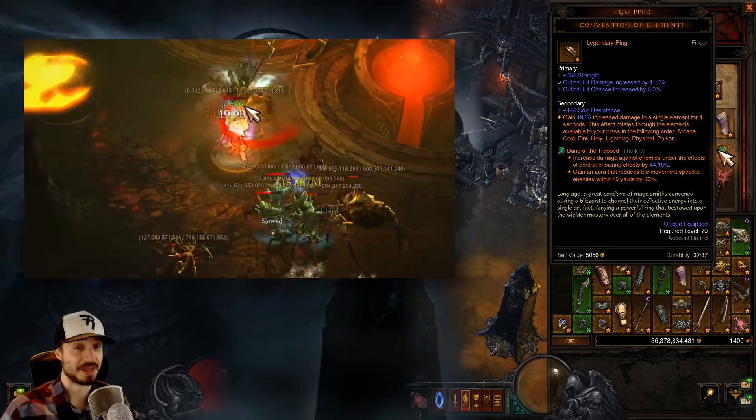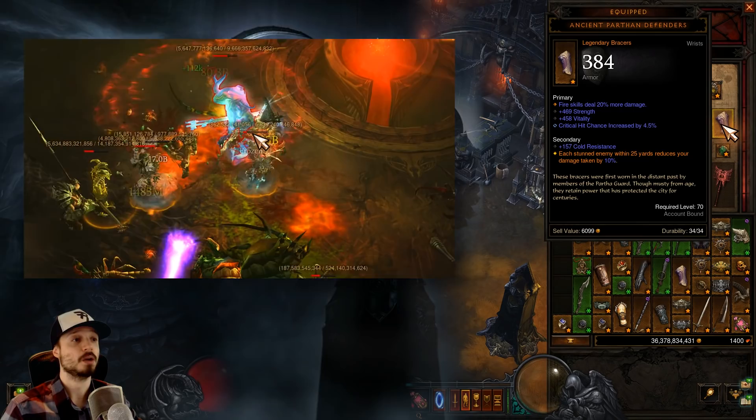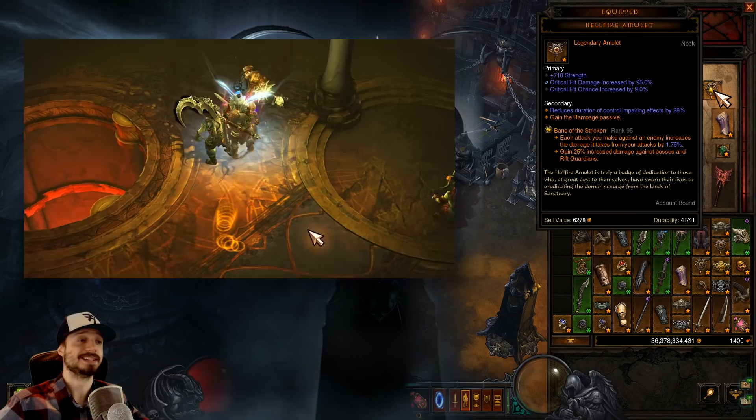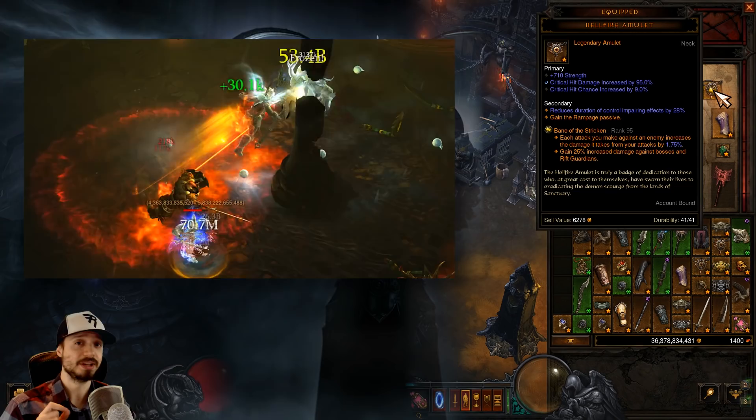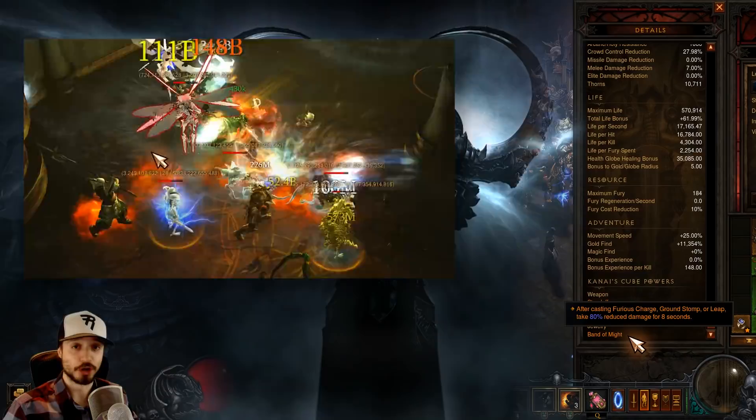For your other ring, we're squeezing in a Convention of Elements for more damage. We're also getting Ancient Parthen Defenders for added toughness — our charge causes a stun effect which allows us to benefit from its damage reduction. We're going to go with a Hellfire Amulet to squeeze in yet another passive, since the Barbarian has some really good passives. If you want to be safer, you could go with a Traveler's Pledge and a Compass Rose, but you shouldn't need that extra toughness. You should be fine with a Hellfire and a Convention.